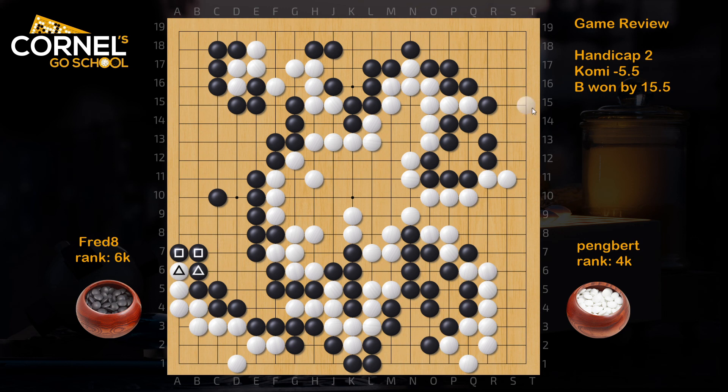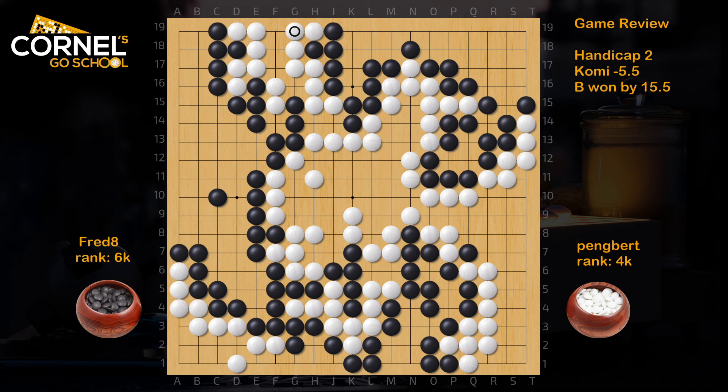This monkey jump is gote — playing the keima at T13 would be sente. Good defense. This is big, this is fine too. Nothing else to be built on this board. That was it. If black doesn't lose these stones in the middle, it's going to be a win by over 20 points. There were a few options to take sente instead of gote, but overall it was a very solid win by black. Well done and keep it up.